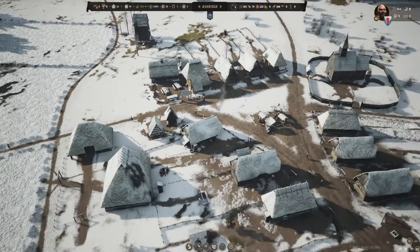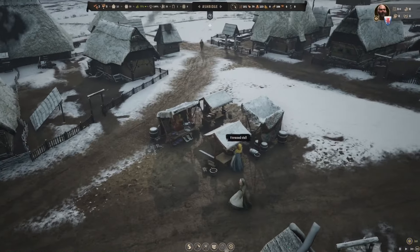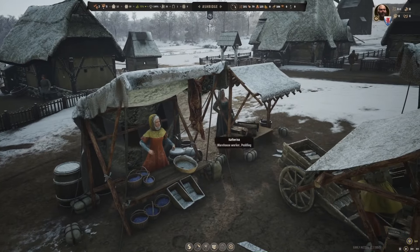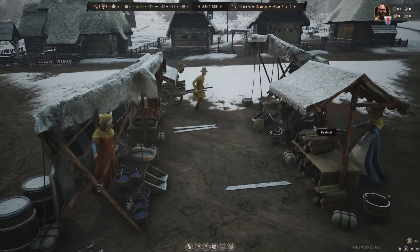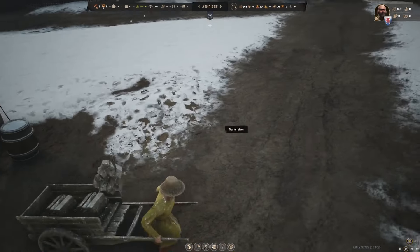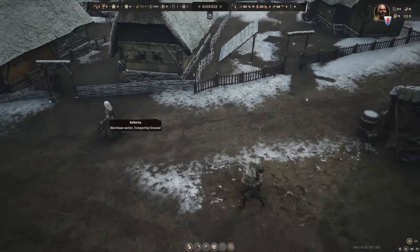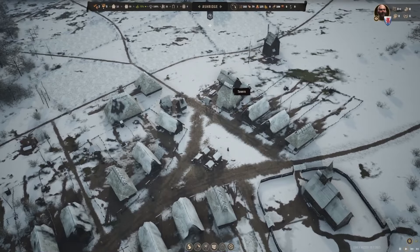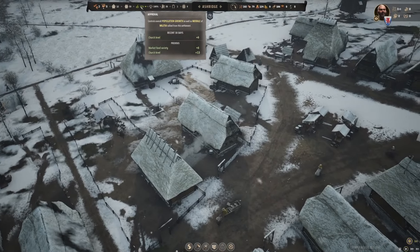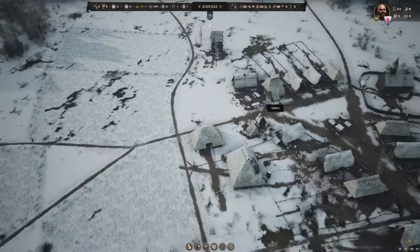Stuff is really happening all over the place. It's such a busy village. More market stalls are coming up as well - look at these in fast motion. They're selling meat and firewood. The town is really blooming and most of the people are happy - we have 75 approval. Stuff is really going well for Ash Ridge.